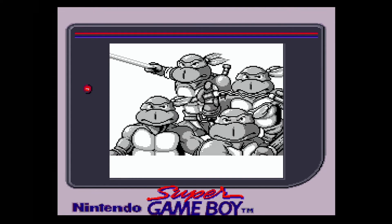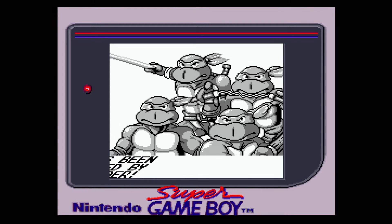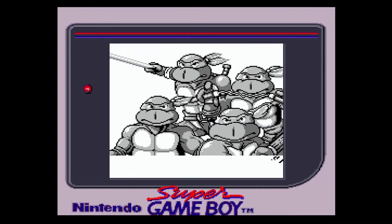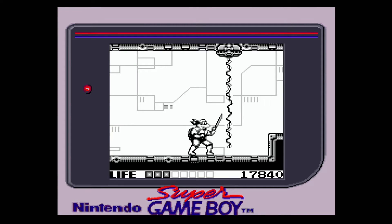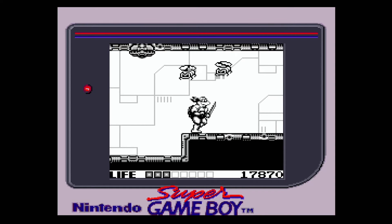The story feels like it's ripped straight from the show. Shredder and Krang are up to their familiar tricks and kidnap everyone's favorite TV news reporter, April O'Neil. It's up to the turtles to save her. You'll battle your way out of the sewer, then chase the baddies on a busy highway, until you make it all the way to the end — the Technodrome — as it should be.